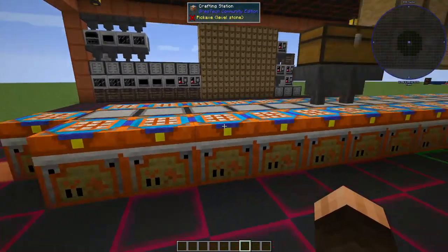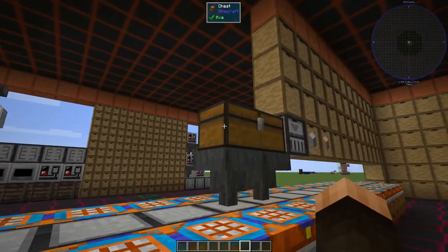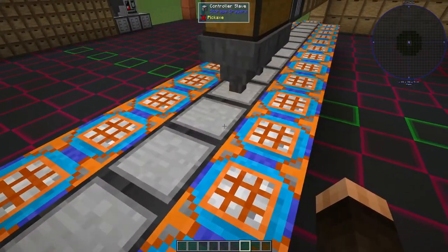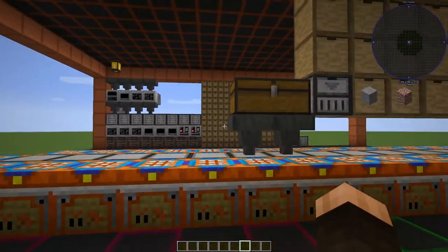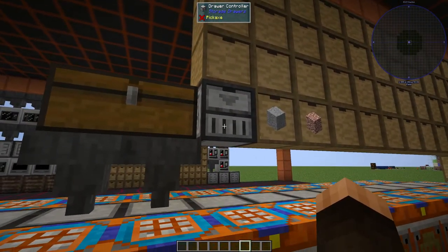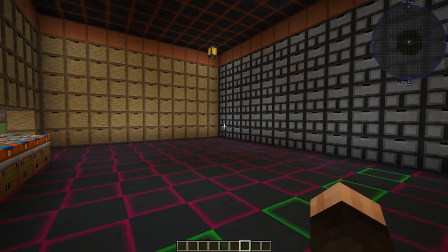Basically, all of these crafting stations — you're typically encouraged to place them next to chests, because with this inventory you can see the block next to it. But if the block next to it is a controller slave from Storage Drawers, you can see the entire drawer network. With Storage Drawers you can only have one drawer controller, and it can see any drawer that's connected to it within a 12-block radius.